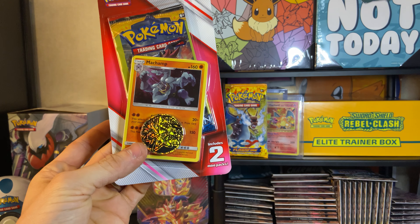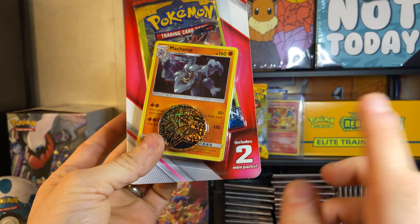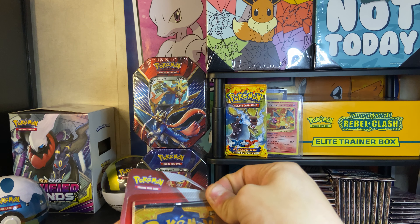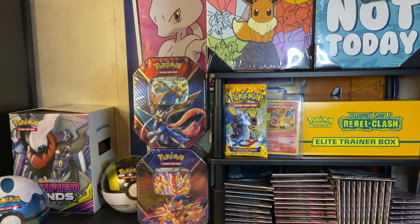Let's go ahead and start off with these dollar packs. It comes with two packs, a coin, and a holo rare - well, it's not a promo but a holo rare. So pretty cool. I think the packs are random.